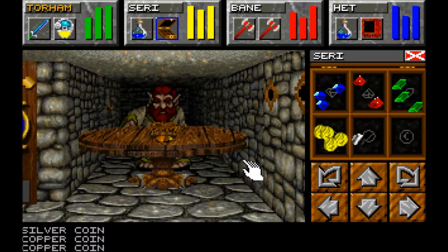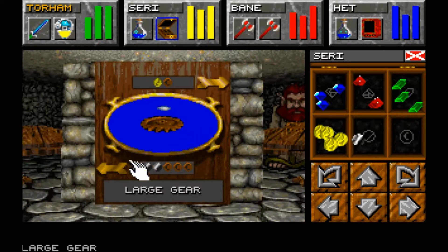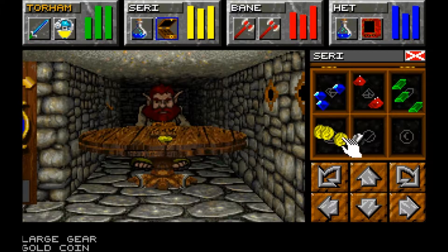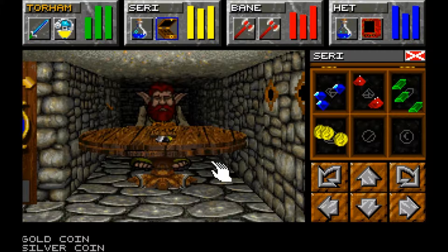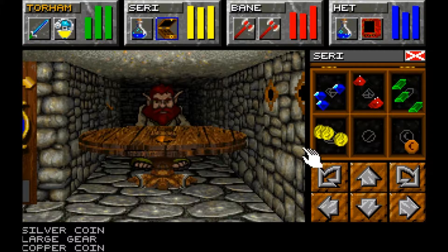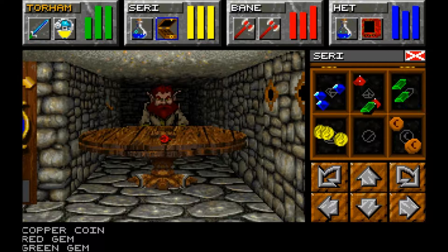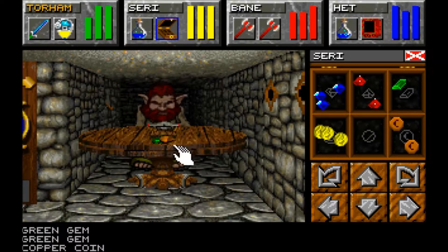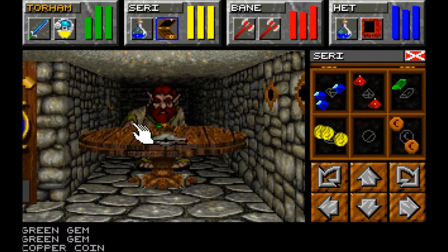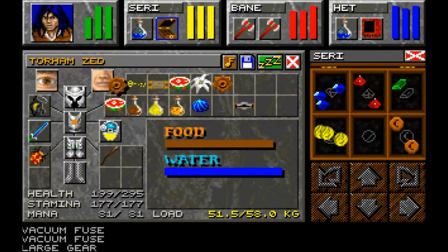I like the way the game stops you from ripping the merchant off partway through. You can buy multiples - I'll buy a second gear purely because I'd like to have the option in case there's another one we need. Grab those and the vacuum tube. The gears weigh half a kilo and three and a half kilos.